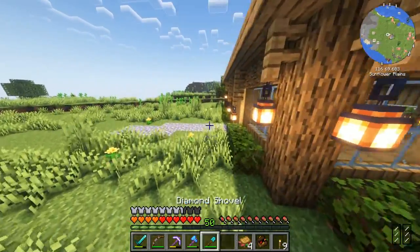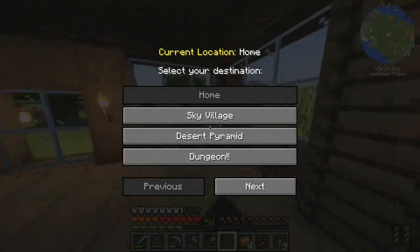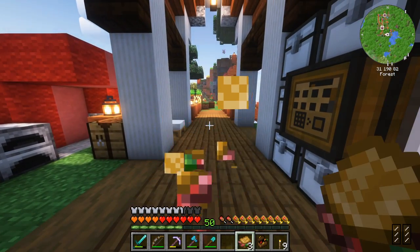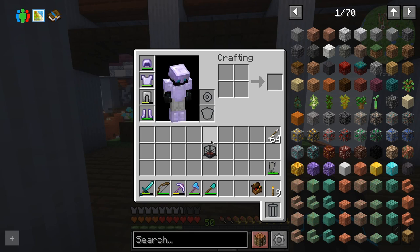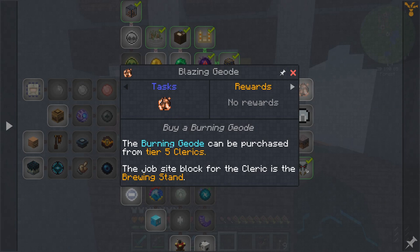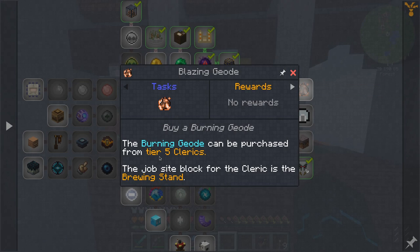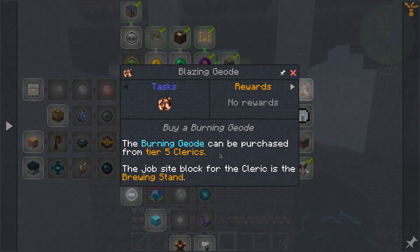But today I want to move the storage, first of all. But also, if we teleport back home, there are a few things I want to do. One, eat this bacon sandwich, because I hadn't eaten that yet. I have one of these, and that is because today I am hoping, if we go into Ice of Ender, to go ahead and get the Blazing Geode. We need to get the Blazing Geode — we can buy that from ATF5 Cleric, so we should probably start there.